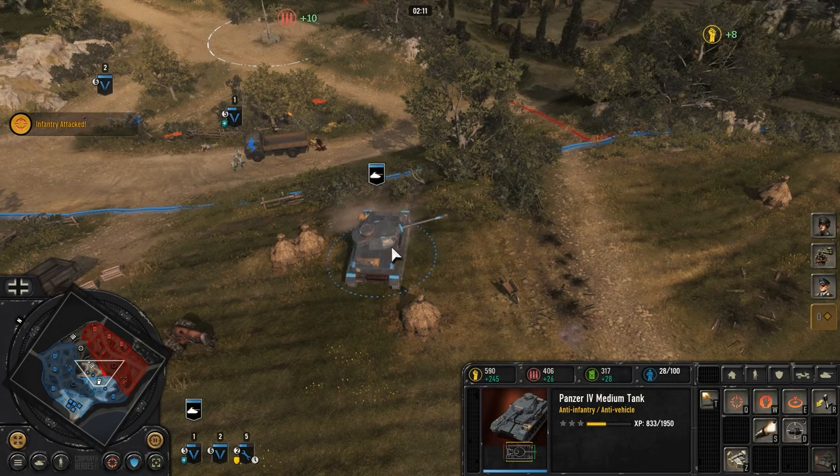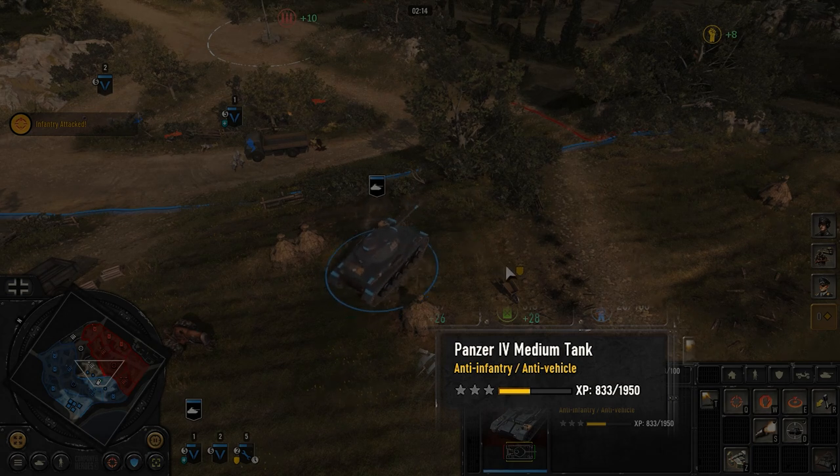You can see which units your vehicle performs well against by looking at the yellow text underneath the unit name.